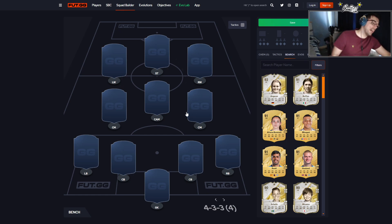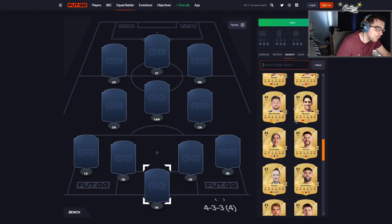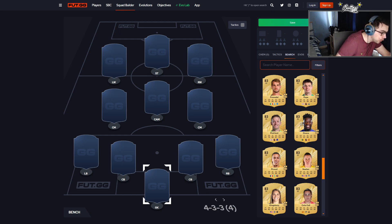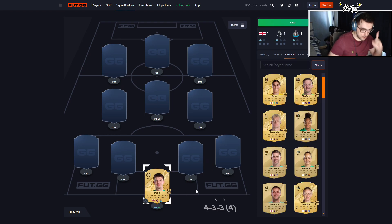Starting off at the goalkeeper position, there's really only one choice. It would either be Ramsdale or Nick Pope. Nick Pope will probably be the more expensive option, but in terms of low-rated value we'd want an 82 or 83 rated card, hoping they're pretty cheap at the start. Nick Pope has been downgraded from 84 to 83 in FC25, and Onana has been downgraded by two from 85 to 83. I'm going with Nick Pope.